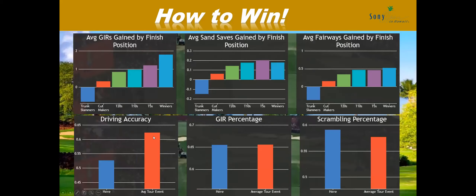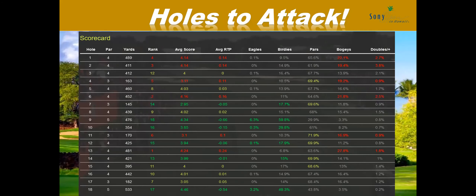Looking at how to win — driving accuracy against an average tour event was not as high as I expected, which confused me a little. But accuracy here is not about just hitting fairways — it's about putting the ball on the correct side of the fairway. Driving distance also showed up as above average tour event, so guys who drove it further than average have done well here. But you still need to be on the right side. Scrambling shows up, as does fairways gained by position.